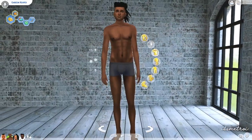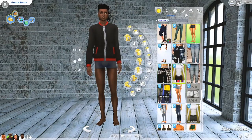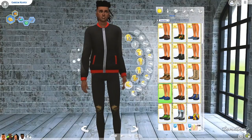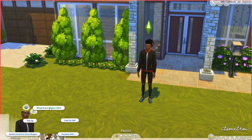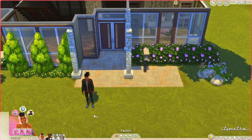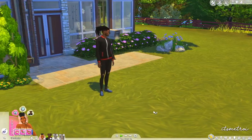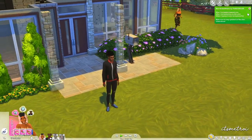I made Green super tall and I should have put his clothes back on — let me put some basic clothes on him real quick so we can get back into the game. Okay, it's an ugly outfit but Green will be okay. We're in game now, and I'm going to bring Grace home since the kids are in school. She'll come over to Green and we'll test out these animations.